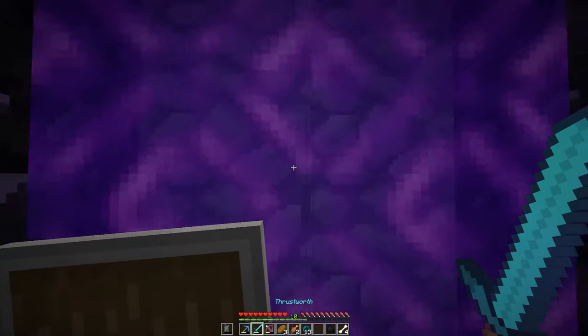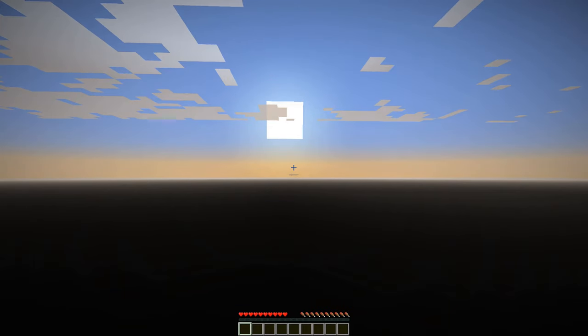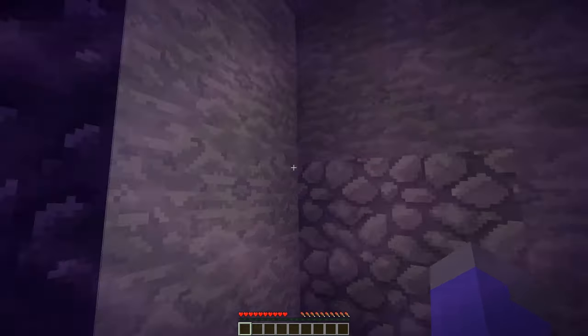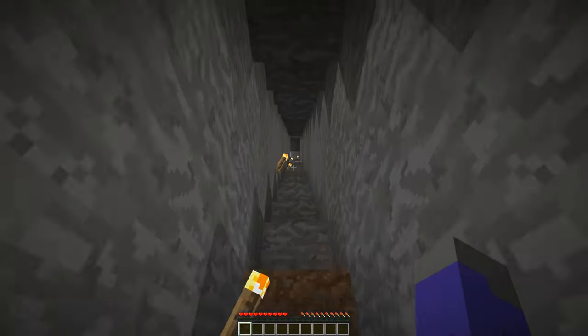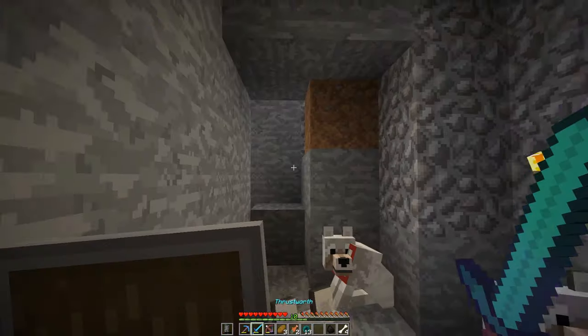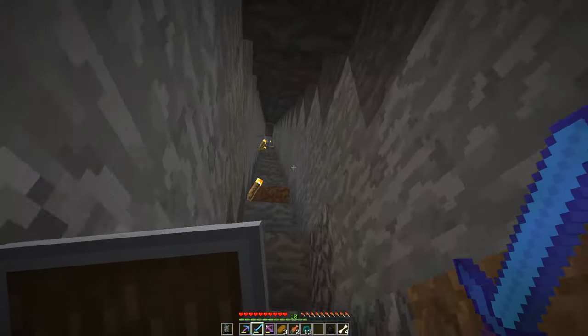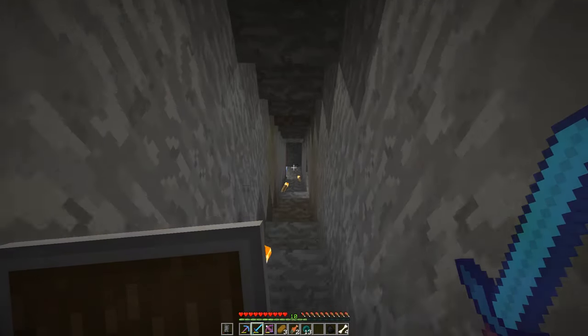If I were to run back to my base right now and grab the items I need for the furnace array, I could make one in that area we're going to be using as the farm — in the desert, near your base. Where we're going to be making the perimeter? That would be a good spot to put it because we'd get all the glass from it.